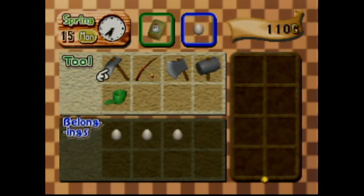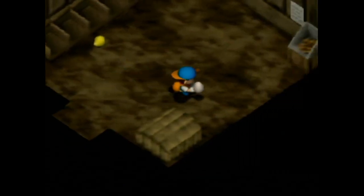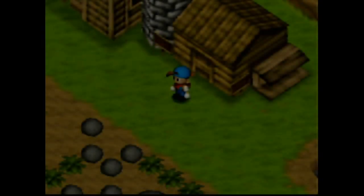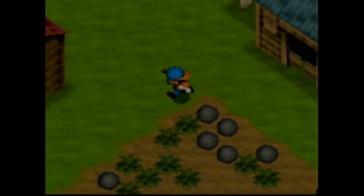On the first sell day, enter the coop and incubate an egg. From this day forward, as long as you only enter the coop on sell days, you will have a big chicken to sell every week. After the setup, remember that the coop is off-limits on other days.